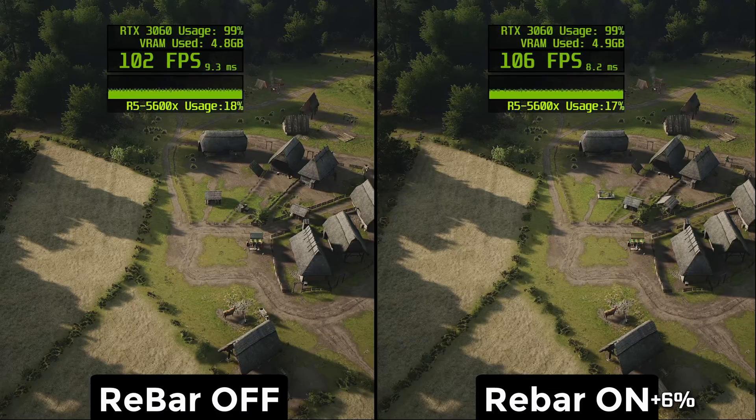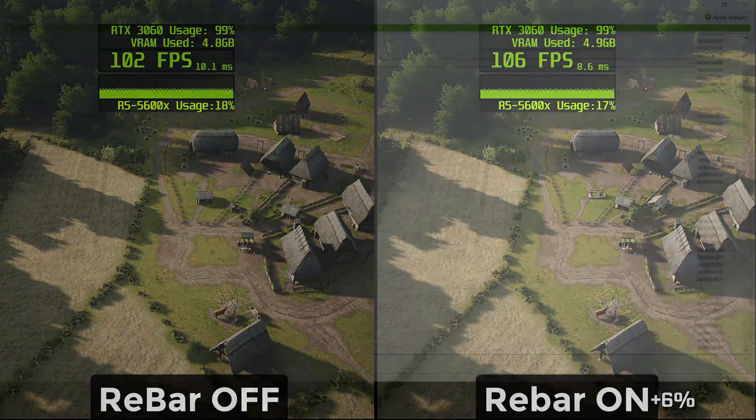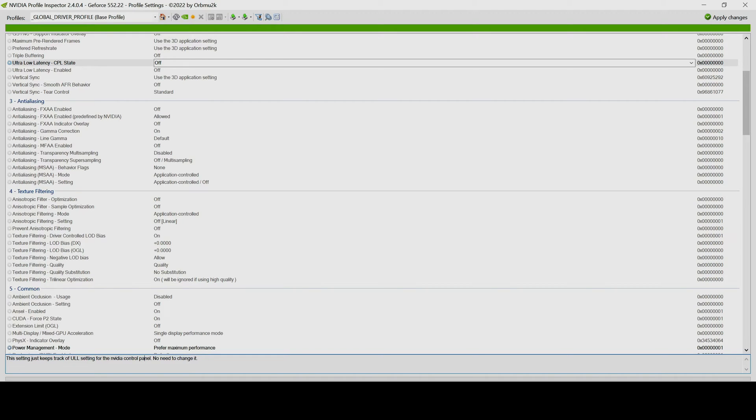To turn it on, you have to download small software called NVIDIA Profile Inspector — link in the description. You also have to make sure you have NVIDIA's newest game ready drivers, because otherwise you're not going to have the Manor Lords profile.